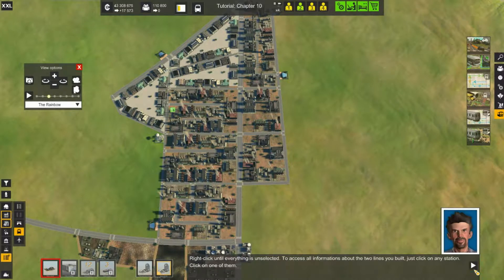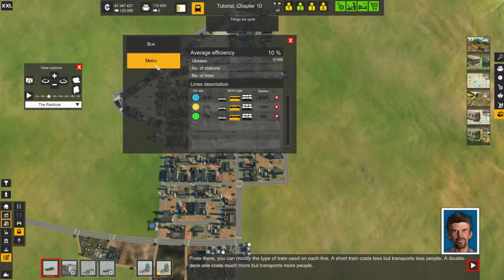Making multiple lines through a station can help provide more options for people. In the display window, you can see the status of each line and cycle between them to see them up close. Under public transportation, you can see it for buses and metro — we're looking at metro. I have three lines. Each one is individually colored: the first line is blue, the second is yellow which has nobody on it, and the third is green which surprisingly has five percent use.